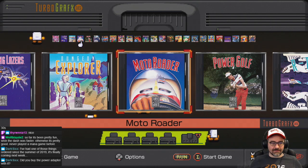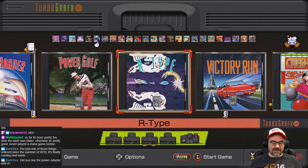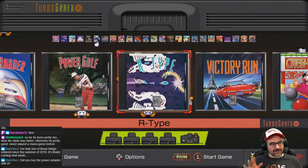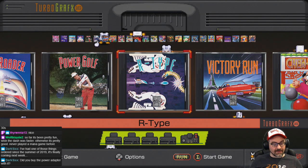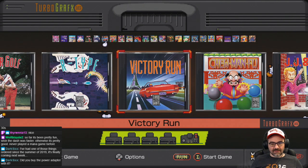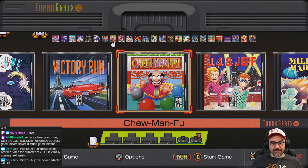Moto Roader — crummy 3D racing game, probably. Power Golf, also probably crummy. R-Type: back in the day, this port was like the closest you could get to the arcade version — the Sega Master System also had a good port, but this one was better. Victory Run is another 3D racing game. Shuman Fu is some kind of action puzzle game. Not sure why they put that on here, I guess just for variety.